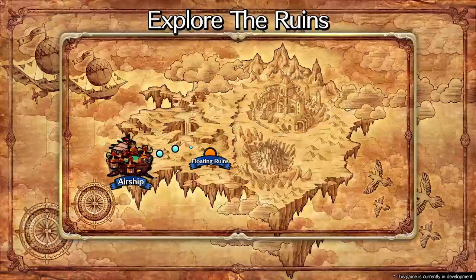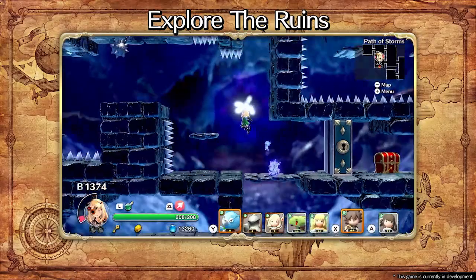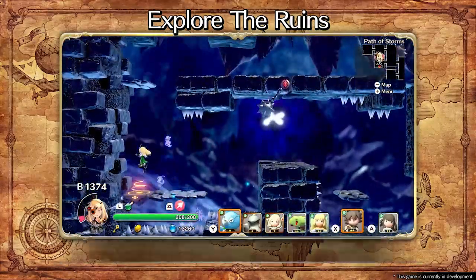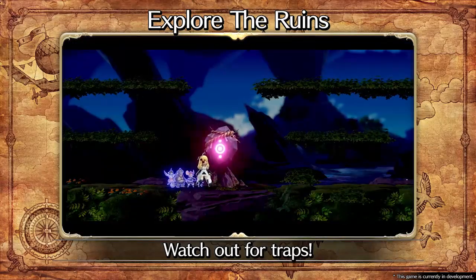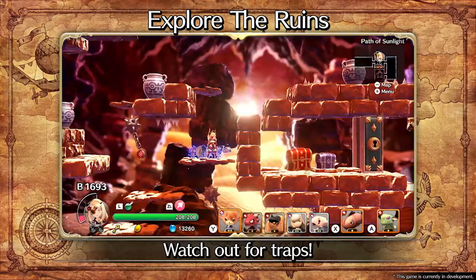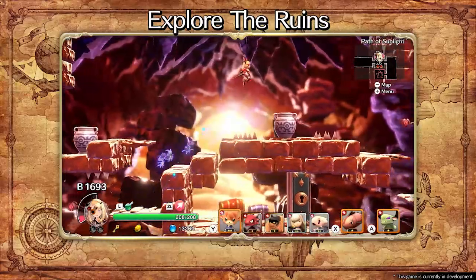The pathways of Port Manor Cloud are in constant flux, with rooms shifting and rewards changing with each new expedition. With new routes come not only new discoveries, but powerful fiends and traps to ensnare you.